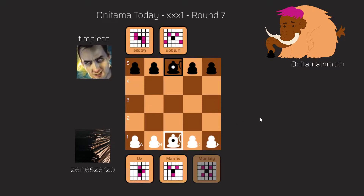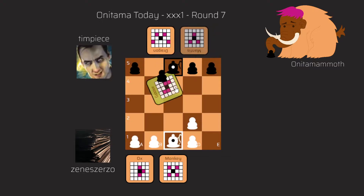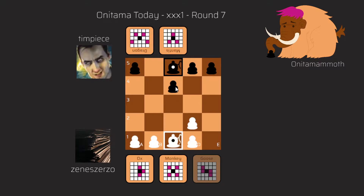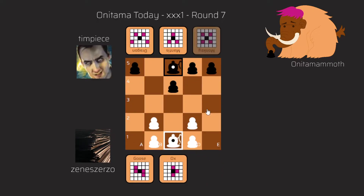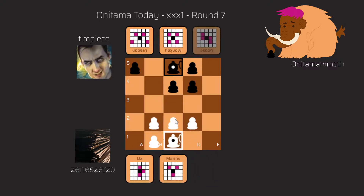I started the game with the Mantis card from E1 to D2, and he responded with the Goose card from B5 to C4 — very natural developing moves in the beginning. Then I played with the Monkey from A1 to B2, trying to hold the middle somehow, and he responded with the Mantis card from E5 to D4. After that I played the Goose from D1 to C2, and he responded with the Monkey from A5 to B4.